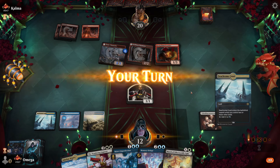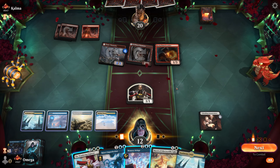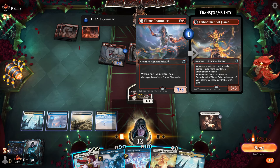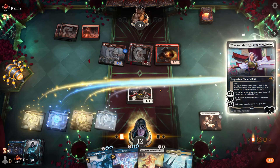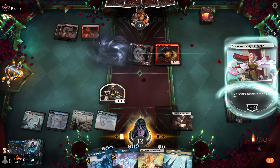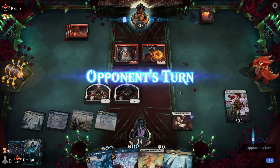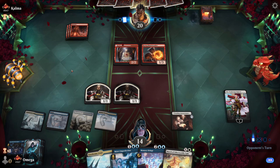We are going in the Emperor direction and we have double white. We are definitely getting swarmed — he has a lot of spells and a flame counter. It's not perfect but nothing is perfect, and he might not attack anymore with that creature. We need to make sure we get as much value as possible and hopefully keep the Emperor alive.